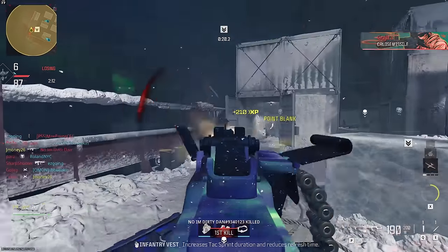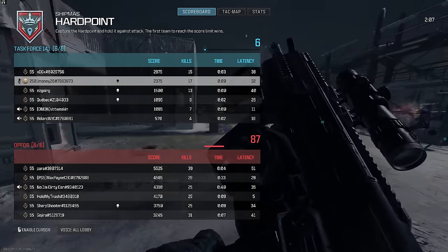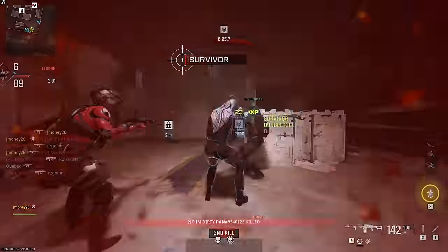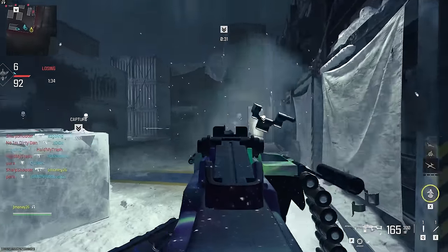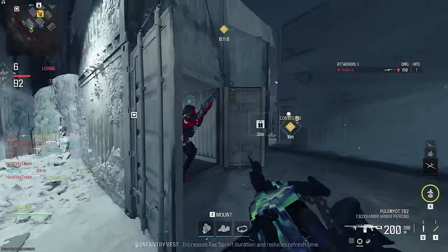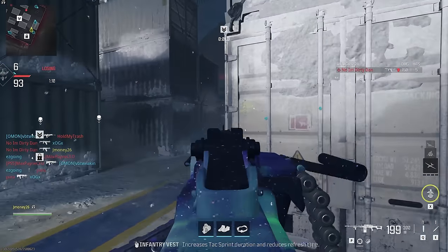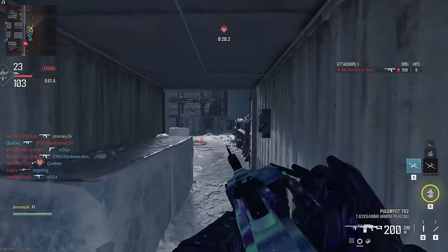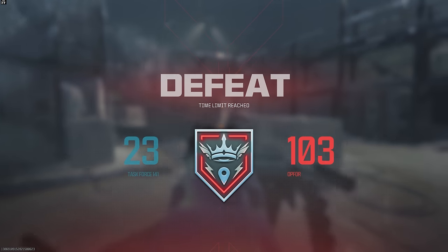We are getting dusted. I have 17 kills right now and they're all in their 20s and 30s. No one on our team even has 20. I'm definitely not helping the team out, but I don't think anybody can really help this team at this point. My KD is going to be in shambles after this game, but maybe SBMM will help me out. I can't even fully get my weapon out before I get killed right after spawning. I built this almost entirely for hip fire and penetration, and I don't think I got more than like two penetrative kills this game.